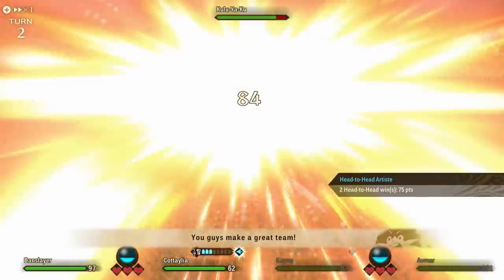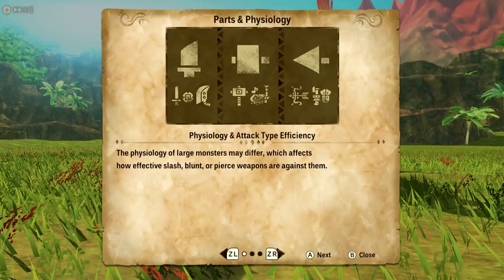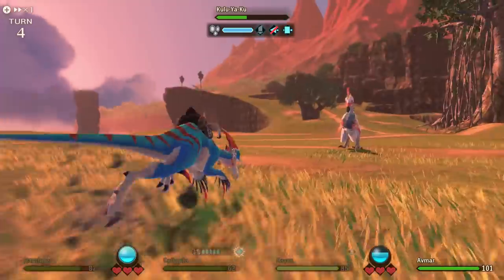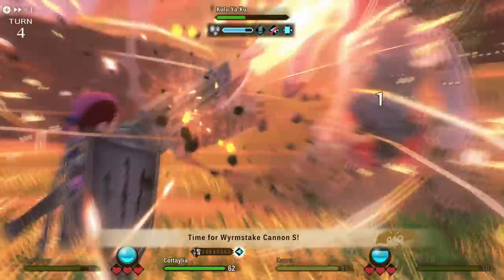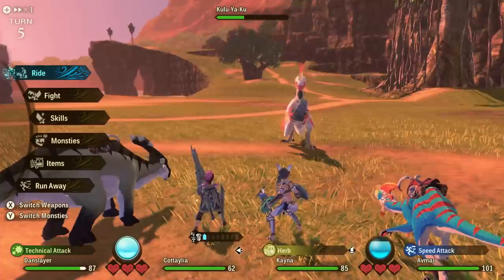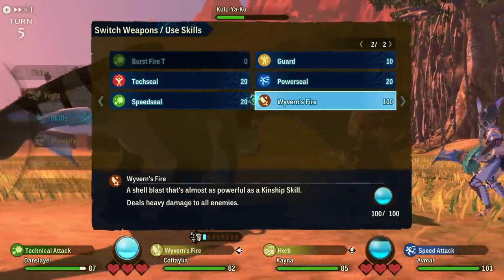Before I get into each individual weapon, it's worth noting that in this game there are three damage types, with two weapons fitting in each damage type category. Great Sword and Sword and Shield are sharp weapons. Hammer and Hunting Horn are blunt weapons. Bow and Gunlance are piercing weapons. For some fights you will have a significant advantage if you bring a blunt weapon — some monsters are simply resistant to certain damage types, so realistically you want to be somewhat comfortable using at least one weapon from each category.